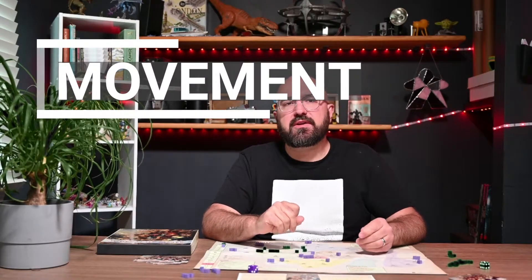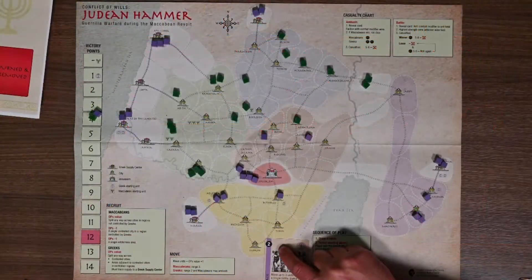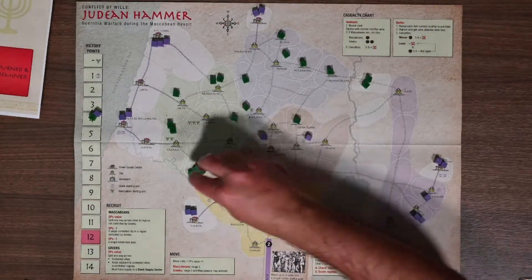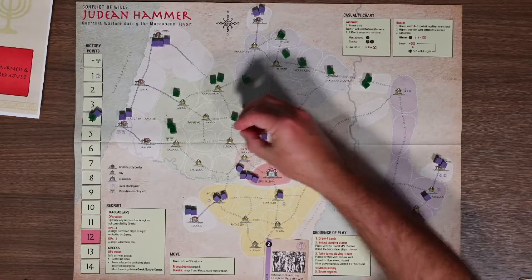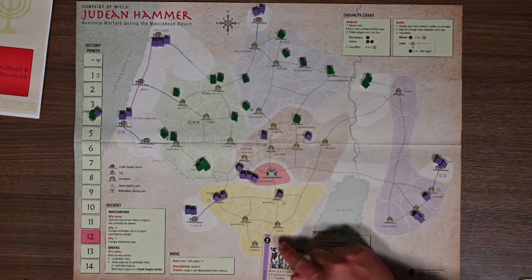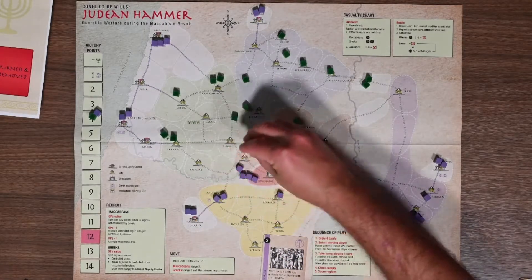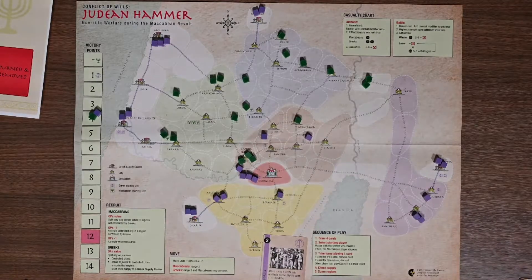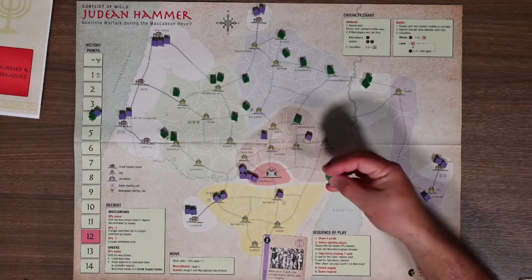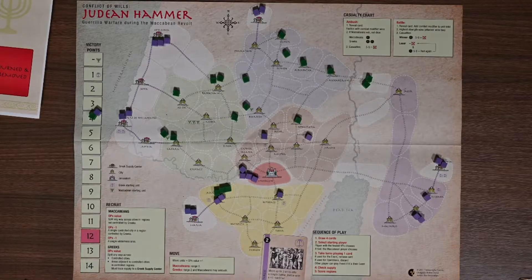Movement is fairly straightforward. You can use a card to move units up to the ops value plus one — for example, a two ops value card lets you move three units. Units must move along roads, which are shown with these double lines. If units move into an area containing enemy units, they must stop. After all units have completed movement and any ambush has been resolved, a battle will occur in each space with opposing faction units. Units moving into a space are considered a group if they are ambushed, even if you are going to split them later.